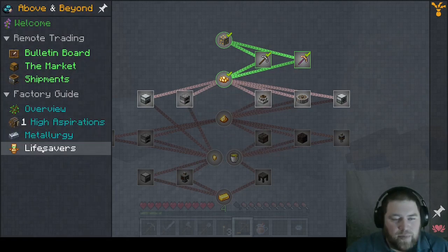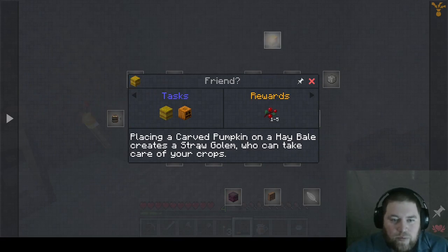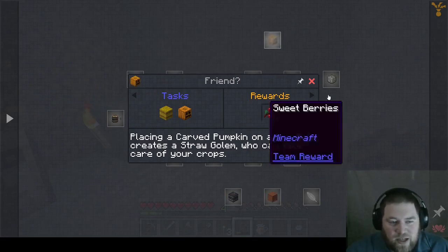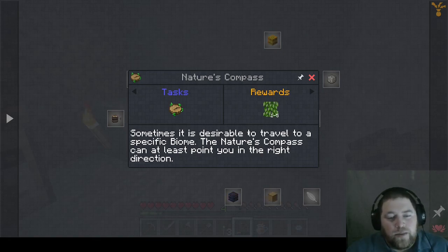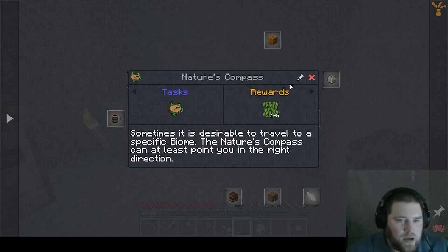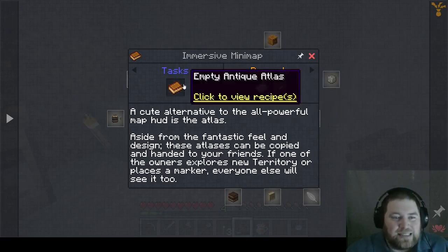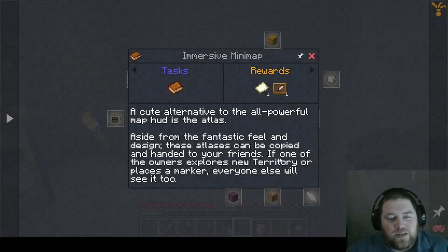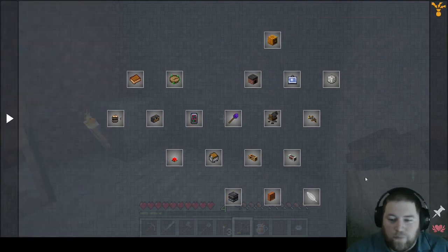Life savers — 'Placing a carved pumpkin on a hay bale creates a scarecrow who can take care of your crops.' That's pretty cool. Nature's Compass — I remember this from SevTech. 'This is useful if you want to travel to a specific biome — the Nature's Compass can at least point you in the right direction.' Immersive minimap: 'The all-powerful map HUD is the atlas. These atlases can be copied and handed to your friends — if one of the owners explores new territory or places a marker, everyone will see it too.' That's really cool for if you have friends, which of course I do not.